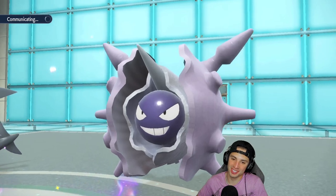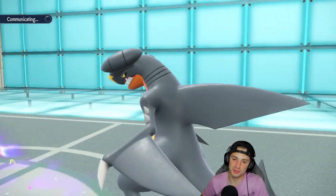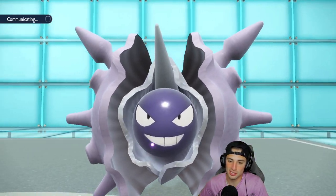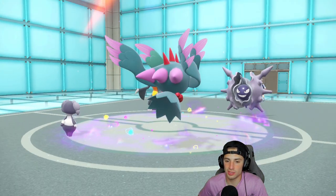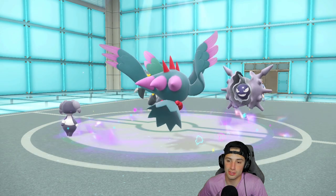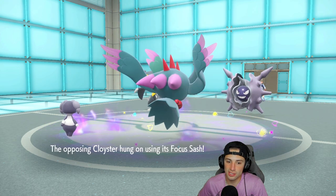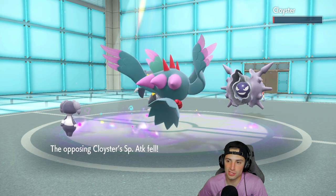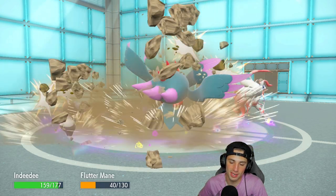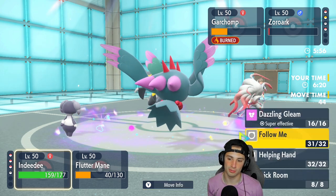Cloyster is rather fast with Skill Link — it's a little bit of a problem. I'm going to Follow Me the shots, don't want Flutter Mane to just die. They go for Bitter Malice — wait, that's Zoroark using Bitter Malice! Zoroark disguised as Cloyster. He Follow Me'd the shots, Rock Slide comes out but it's not going to kill Flutter Mane. From here I go Follow Me again and Dazzling Gleam — we thrive.